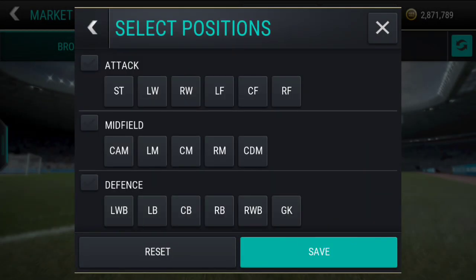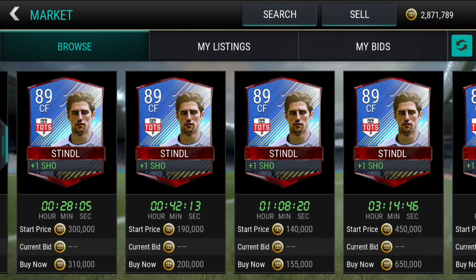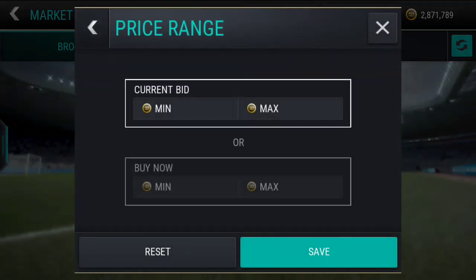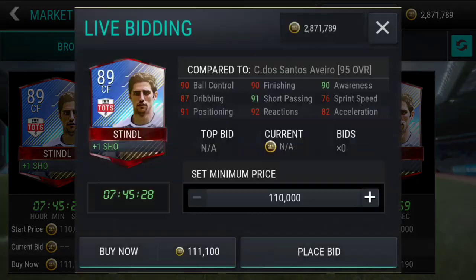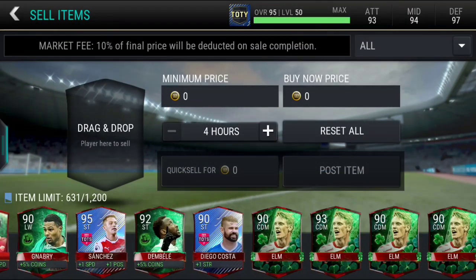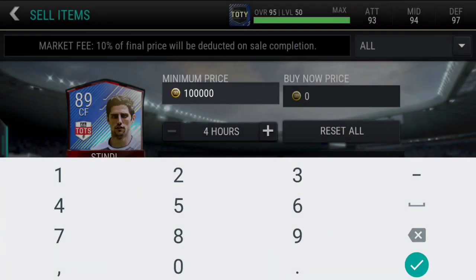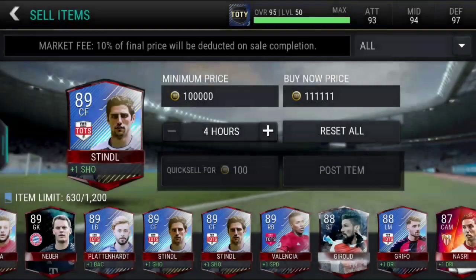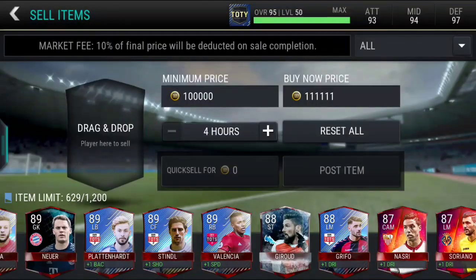I'm pretty sure Stendal goes for below 130k because he's a center forward and they're usually pretty cheap with a ton on the market. Max price is 125k — there's one for 111k as well. I'm going to list mine for 110k bid and 111,111 buy now. We're going to sell that off along with the other Stendal. That's been it for this video — be sure to smash that like button, bye!